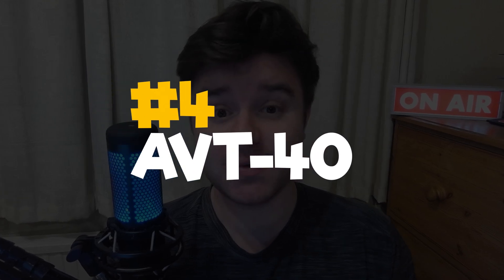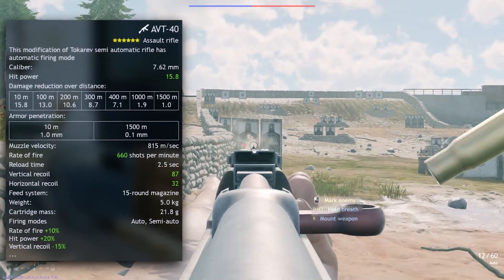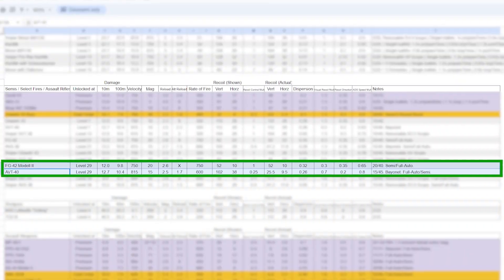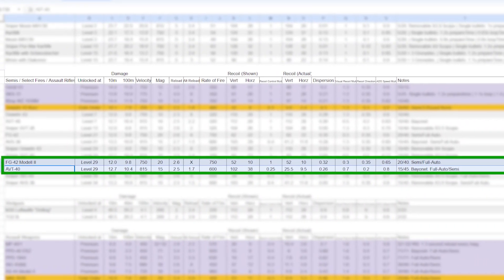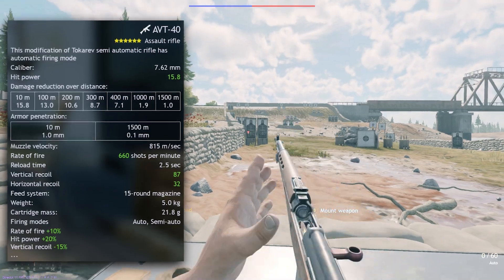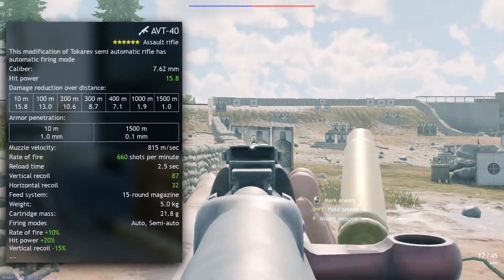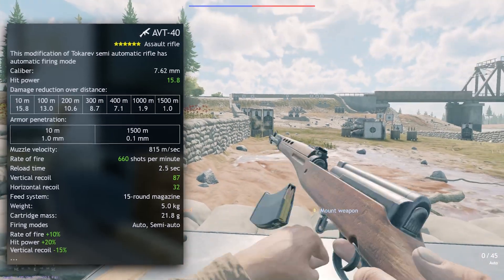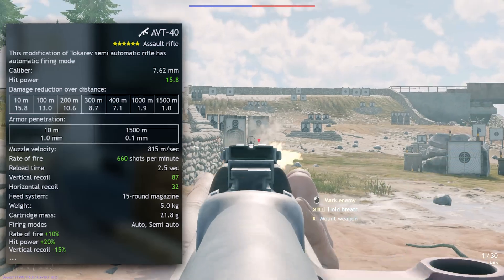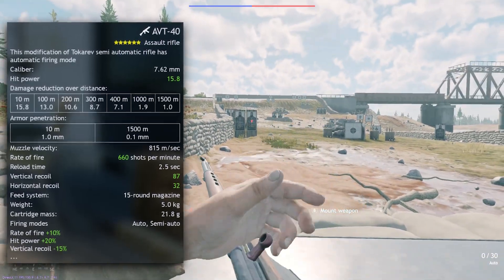In 4th, we have the legendary Soviet AVT-40. The reason it beats the mighty FG-42-2 is because it's just a little bit better in basically every single area: better ADS speed, lower recoil horizontally, lower recoil direction, and wappingly large damage. It also has lower reload time and the presence of a bayonet. Its vertical recoil is higher, but if you pick the vertical recoil soldier perk, you'll hardly notice this at all. It's an insanely good weapon — you will love using this.